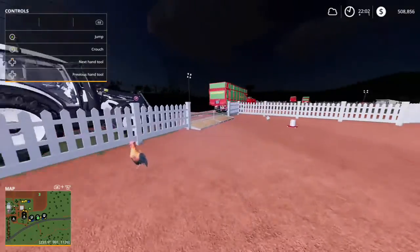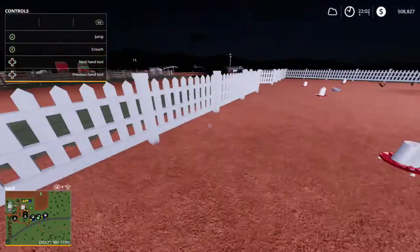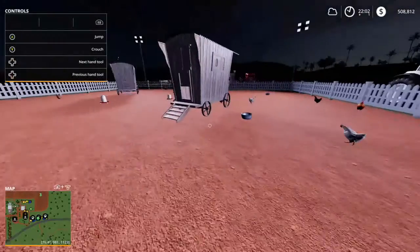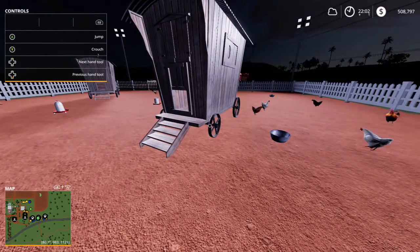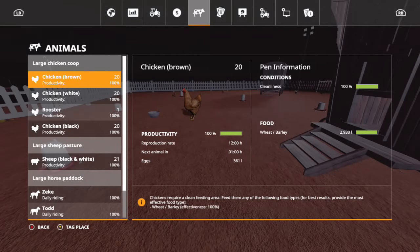So when people buy chickens for their coop they usually stick to one color — either white, brown, or black, along with their rooster. But every time the reproductive cycle goes through you only get one chicken if you have all of the same color. But if you buy, let's say, 20 brown chickens, 20 white chickens, and 20 black chickens...